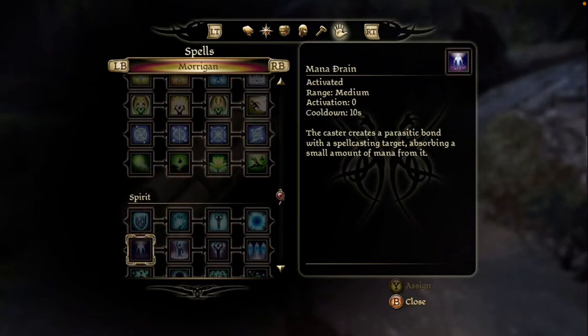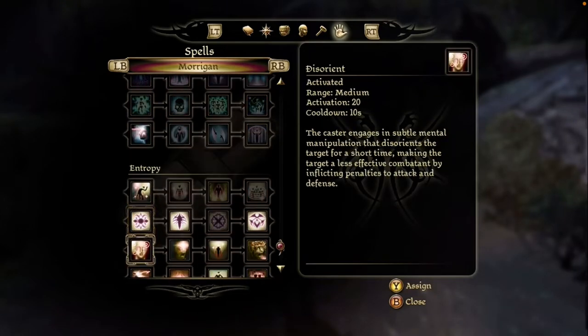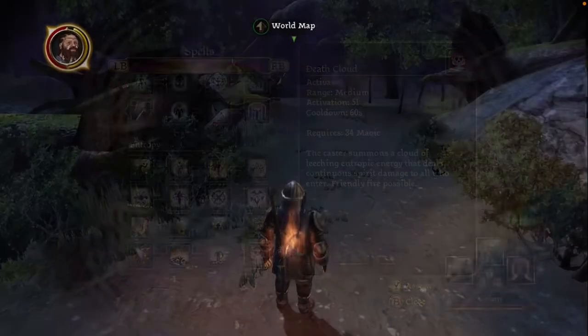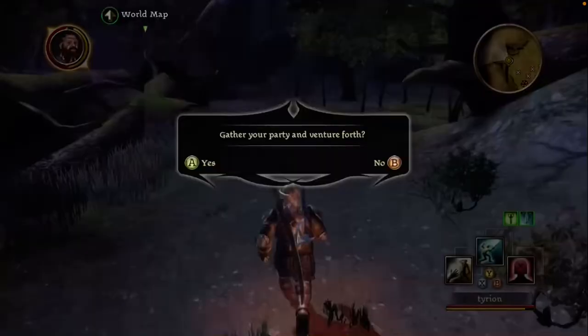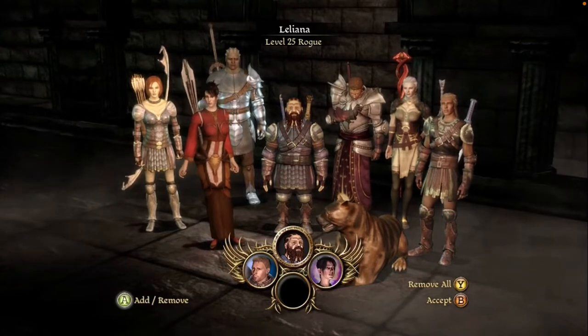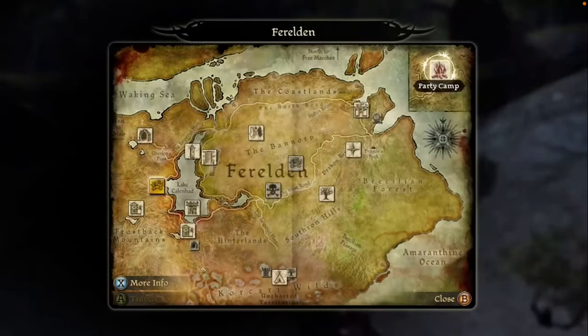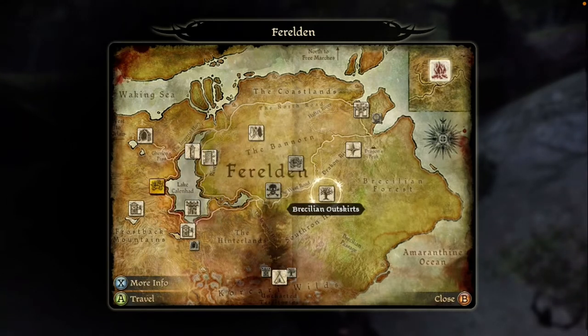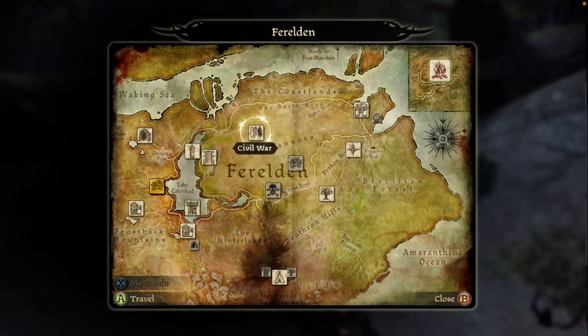Dragon Age: Origins was also released for the PlayStation 3 and PC. It is the spiritual successor to Baldur's Gate, which had games on the original Xbox, PlayStation 2, GameCube, and Game Boy Advance. The game takes some influences for its lore, background, and style from the Lord of the Rings series as well as the Song of Ice and Fire series.